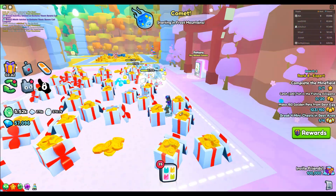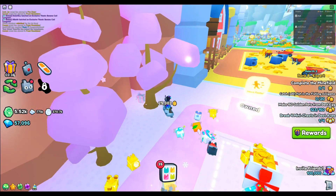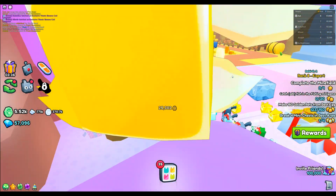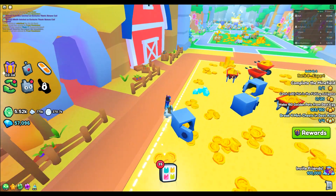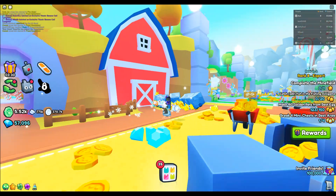The next one you're gonna come in here to the potions place, world six, and it's gonna be behind this tree right here. Then the next one is pretty simple — you walk right into world seven, it's chilling in this crate right here next to the barn.